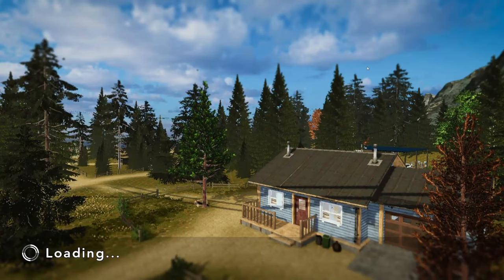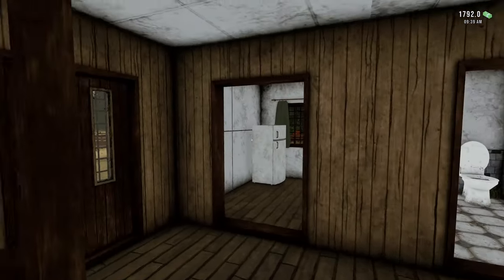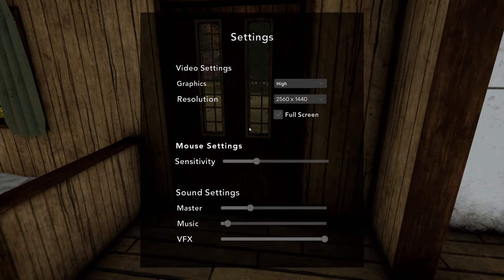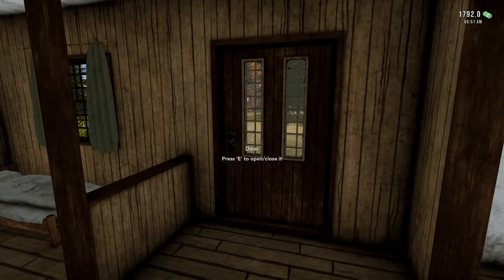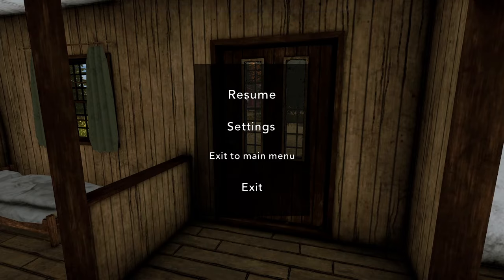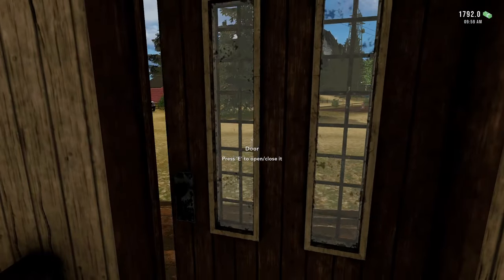We're going to check up on our greenhouses because it's been a while since we've been there. Let's hop on out here — I've got to see if there's a way to turn down my mouse sensitivity because it's so sensitive now that I've changed to the new mouse. Let's try dropping it down even more. Okay, that seems a little bit better.